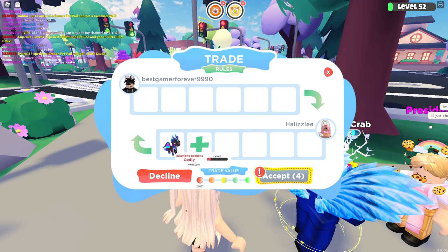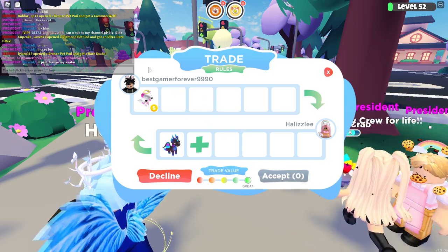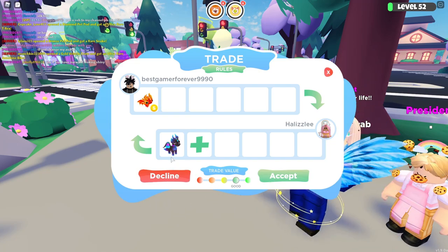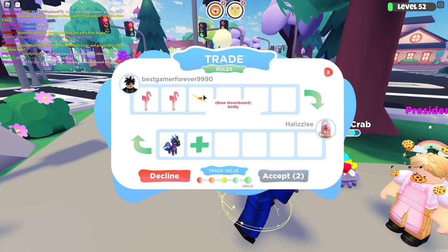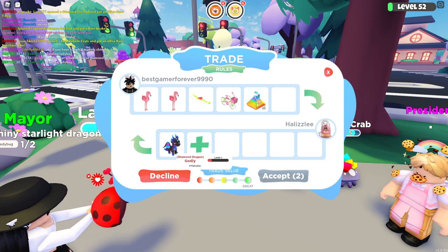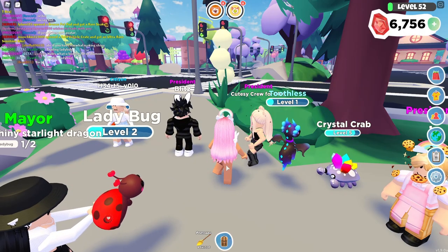Let's see what Best Gamer is going to offer for the Diamond Dragon. I recognize every single one of these people and I just want to thank them so much for offering. So this is a shiny Cupid's Teddy — it is shiny and the trade value is great. They're also offering a legendary dragon, which is good. I don't think I'm going to accept this just because I already have enough to make a rainbow shiny of this. They also have flamingos, a rose hover bar from the Easter event, an X mystery racer from the Christmas event, and a spring bike from the Valentine's event. I'm going to politely decline this — this pet is new and I actually already have plenty of these already. Thank you so much for offering.